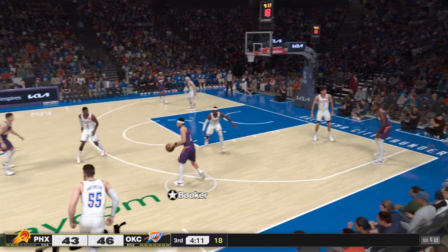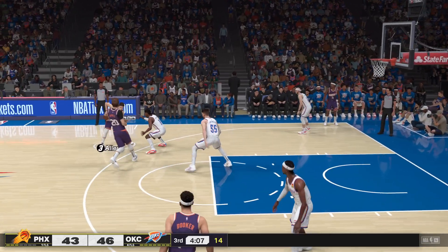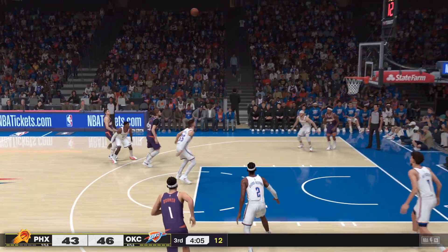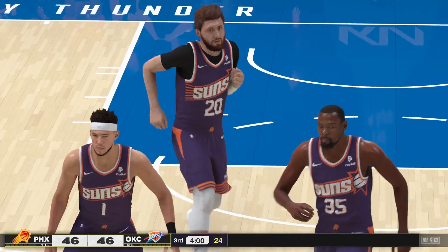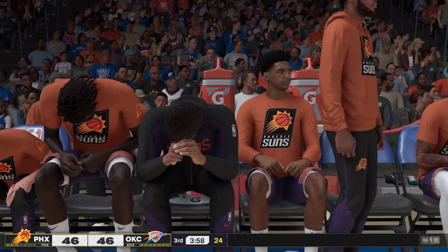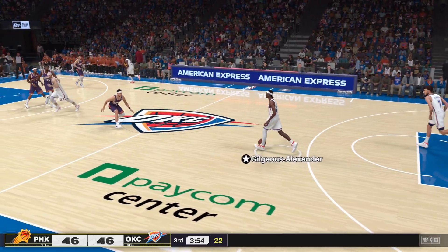It's the Suns with the ball — they trail by three. Nurkic finds Allen. Nurkic setting the pick for Allen — it's good. This game is all tied up. Allen's got 14 points. Great dish from Nurkic there — he really has a sixth sense for those reads.